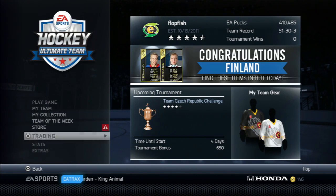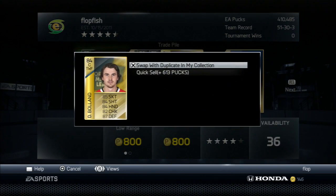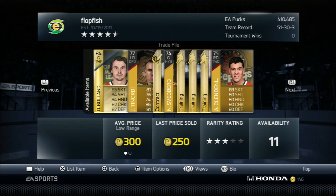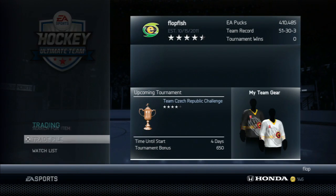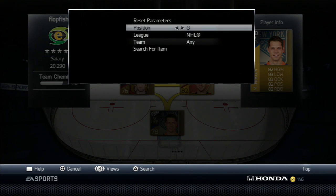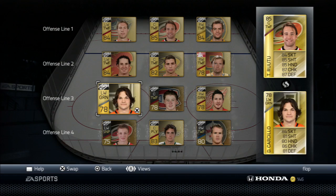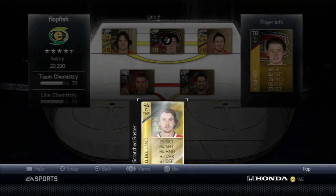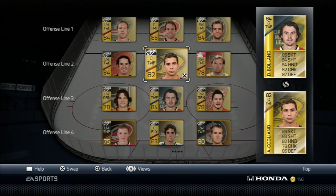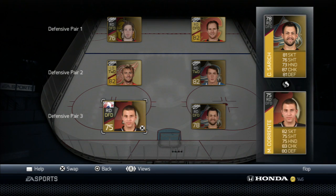We've got Johansen as the fourth line center. Let's see if there's anyone important we need in here. We do have Boland, so we need to swap Boland with the collection because he will make a huge impact. I think Boland is going to be the only other player I really throw into this lineup immediately. We'll put him on the bench and swap him in — Center, NHL, Toronto — Toronto is one of the teams I haven't completely cleared out yet. We'll put him in on the third line instead of White. I like Cogliano here just because he gives us some speed. Defense is not strong at all, but what are you going to do?